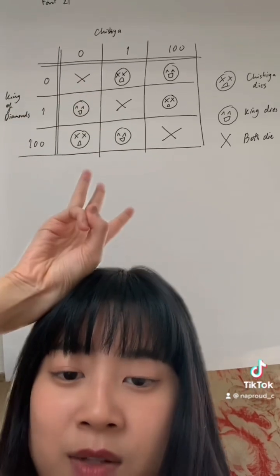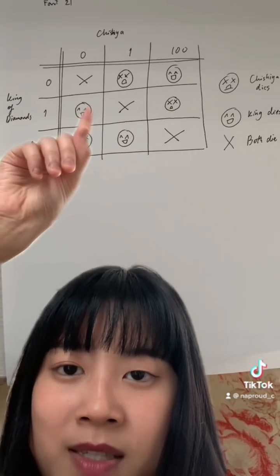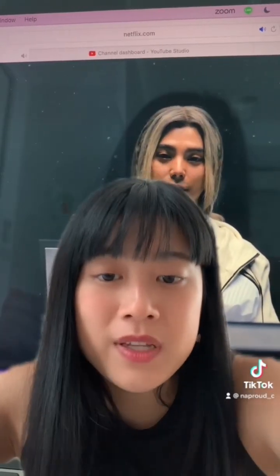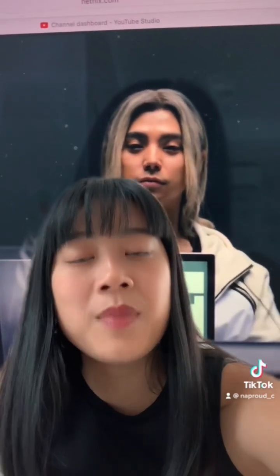There are three situations in which Shishia can win. Firstly, if he picks 100 and the King picks 0. Secondly, if he picks 0 and the King picks 1. Or if he picks 1 and the King picks 100. Both Shishia and the King are aware of this. So what Shishia is really doing when he picks 100 and shows it to the King is giving the King the power of deciding whether or not he lives or dies.